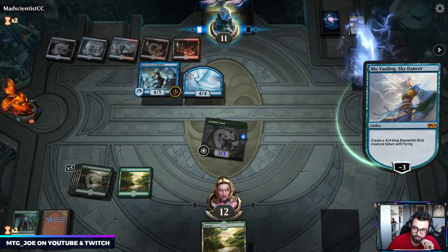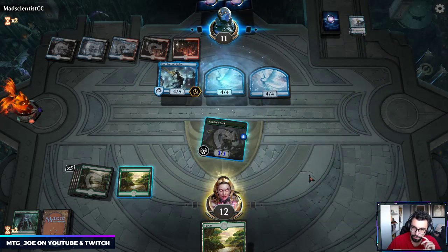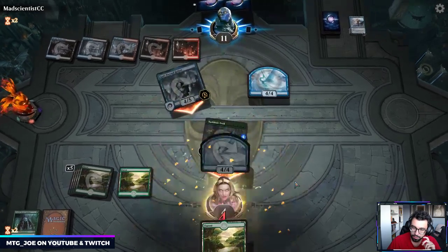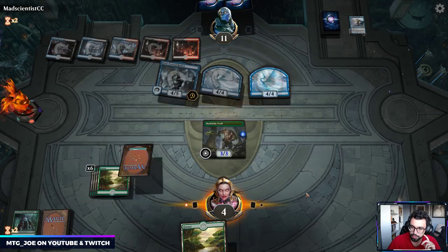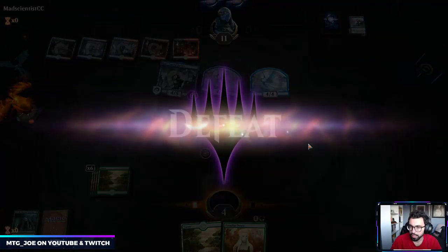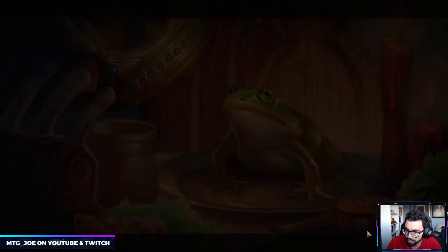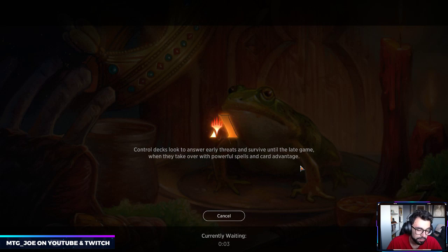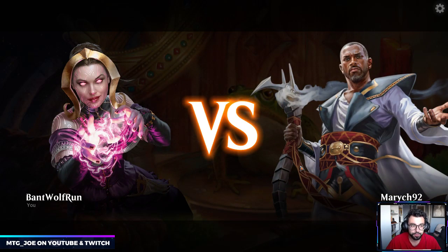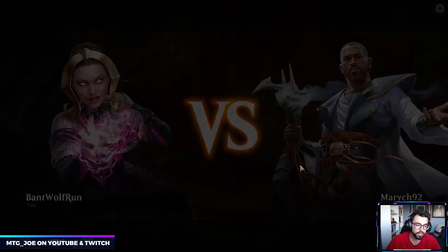Ceratops might be our only answer but they pop it, then hit us for 8. Even Ceratops at this point won't do much. We get taken down by the flyers. Green decks like this are generally weaker to flyers. If we had gotten Cavalier of Thorns a turn earlier it would have been really good against that board state. If we had gotten the Arcbow down, that would have been useful to surprise-block and gain card advantage in that matchup.